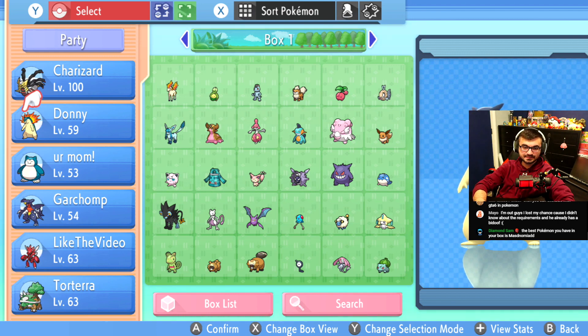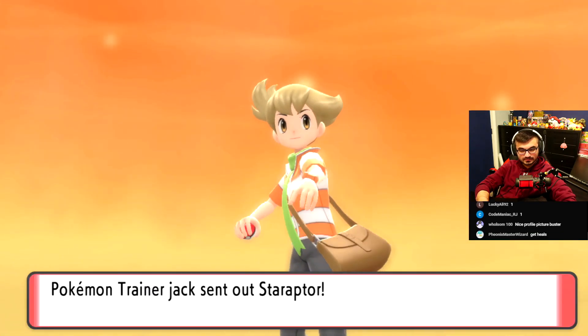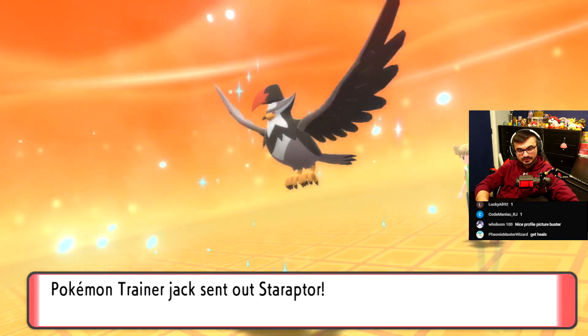I think this team is fine. I feel like I have to have Donnie and your mom — these are the two Pokemon we used the most. All right, Pokemon Trainer Jack. What do you got? Leading with Staraptor, as usual.